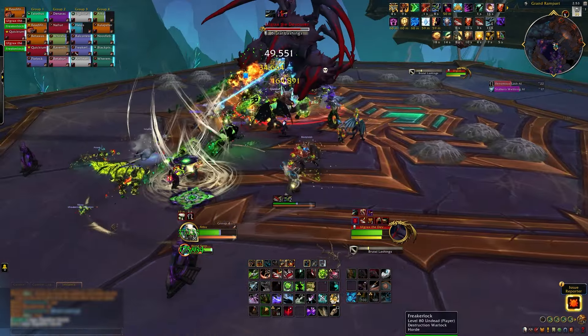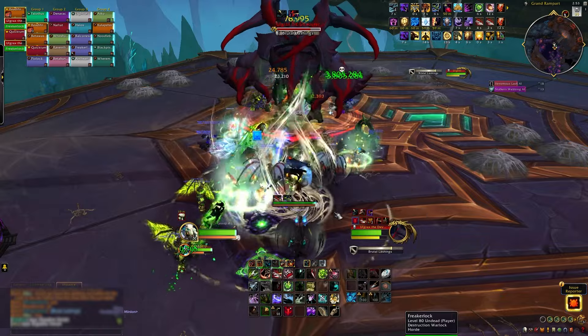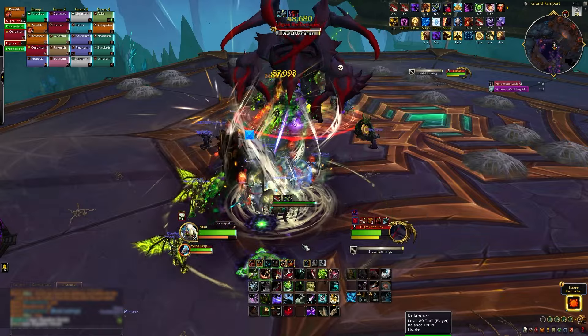All bound players are pulled toward Olgrax, causing raid-wide damage every second. The strength of the pull is reduced by each player that is bound, so this is another reason to stack all players.